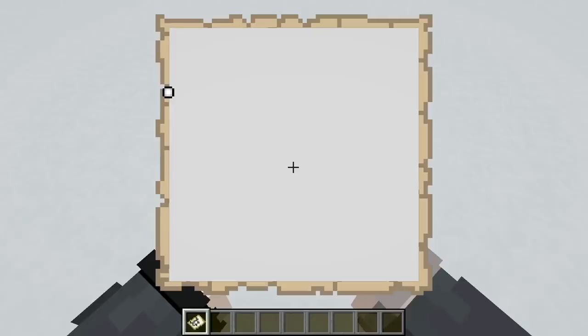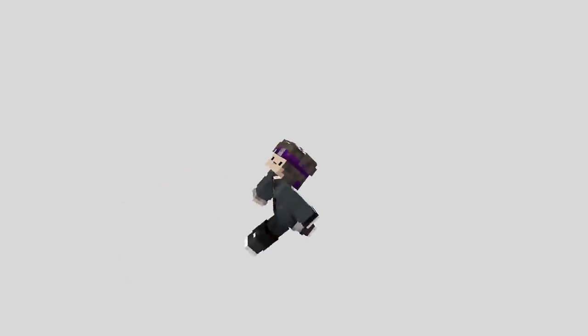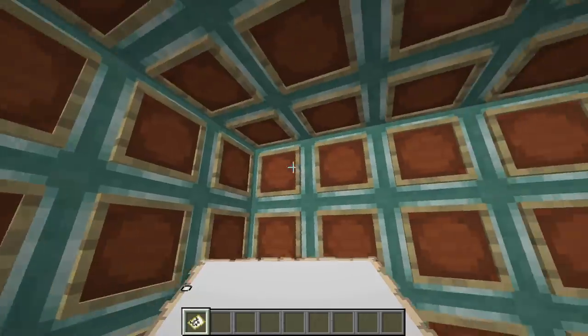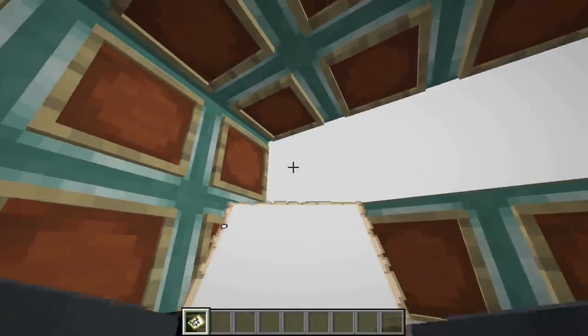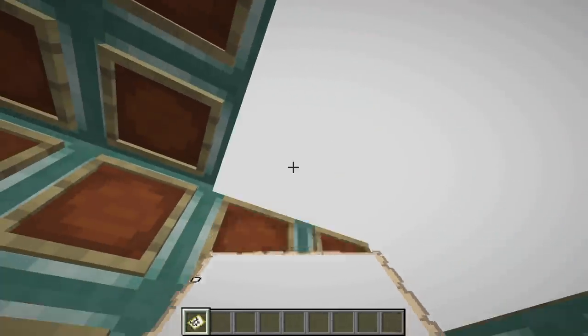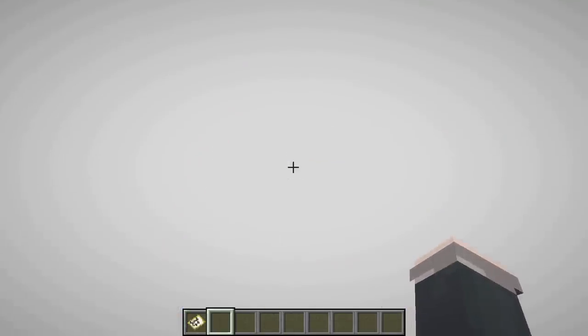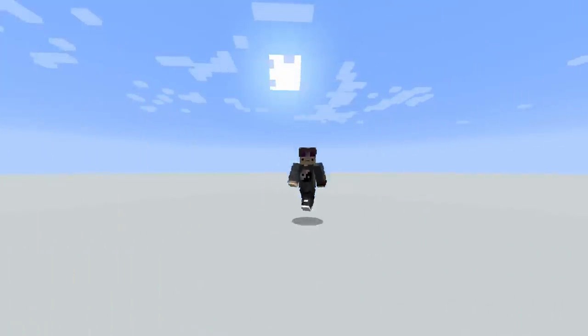Number 18. Using maps, a bunch of white blocks, and some item frames, you can trap your friends in a void that seems to go on forever. Dubbed by Grian as infinity rooms, these boxes of fun are sure to scare any players that aren't familiar with them. If you place a bunch of white maps into item frames all over the walls and ceiling, it gives the illusion that the room stretches forever, when in reality it can be as small as 4x4. And whenever you want to get out, just put some maps over some signs and you can exit the matrix.